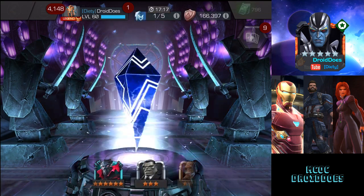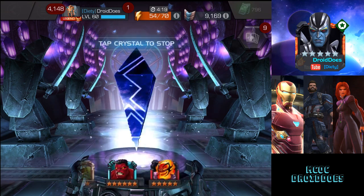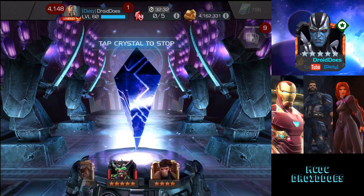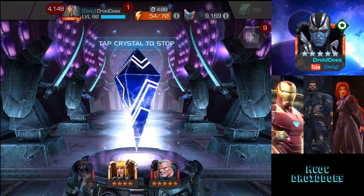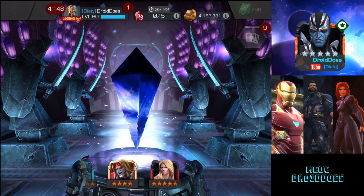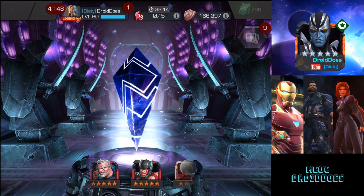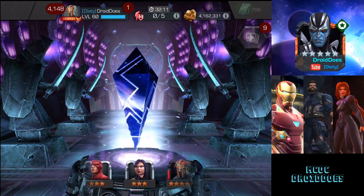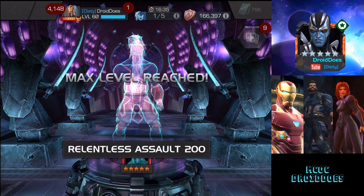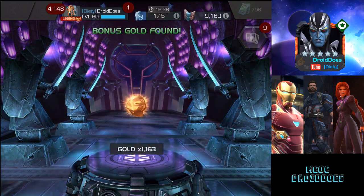I still haven't pulled a six-star from any version of Cavalier crystal, so that would be really cool. I just saw that six-star Stealthy in the spinner — that would be amazing. A six-star Stealthy or six-star Mysterio would shut me up about crystals for a while. It just stopped on its own — the final crystal is going to be five-star Agon, who is now at max sig. I did some prep for my birthday opening and he was one of the three new five-stars I took to max sig.